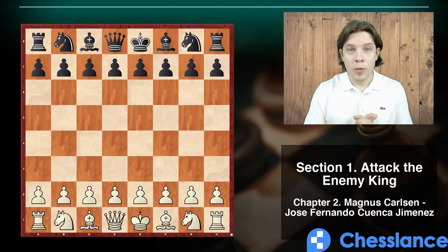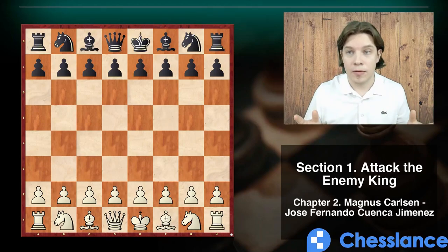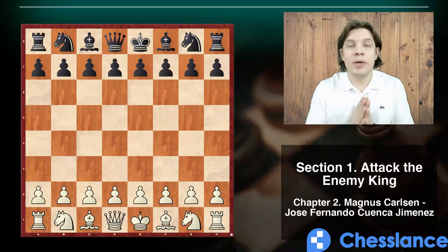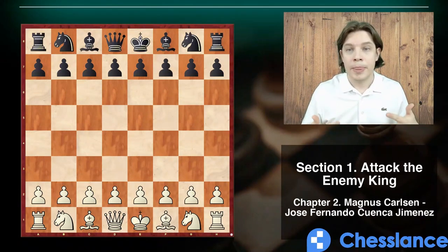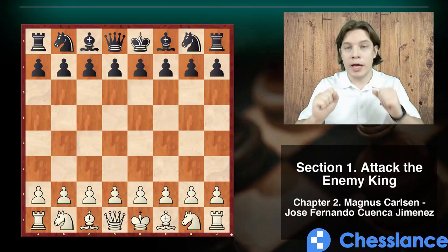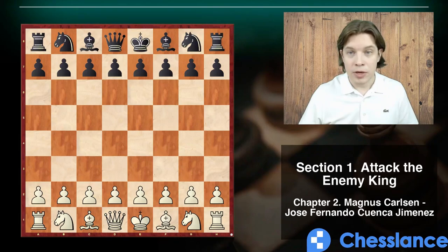First, to illustrate it, we start with the game that Magnus Carlsen played with the white pieces against Joseph Hernandez Cuenca, who was black. This game is probably the best example to illustrate how a positional play may be switched to a tactical play if you have the attack on the enemy king.